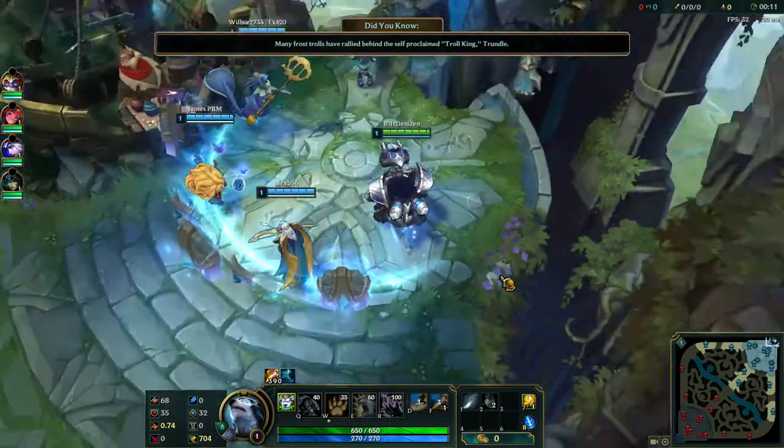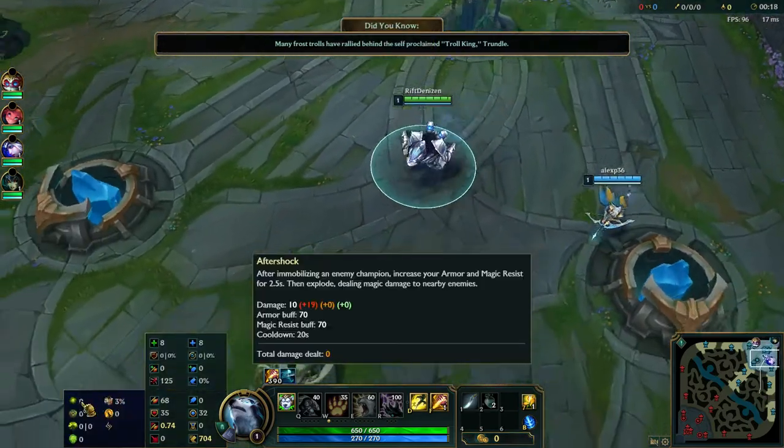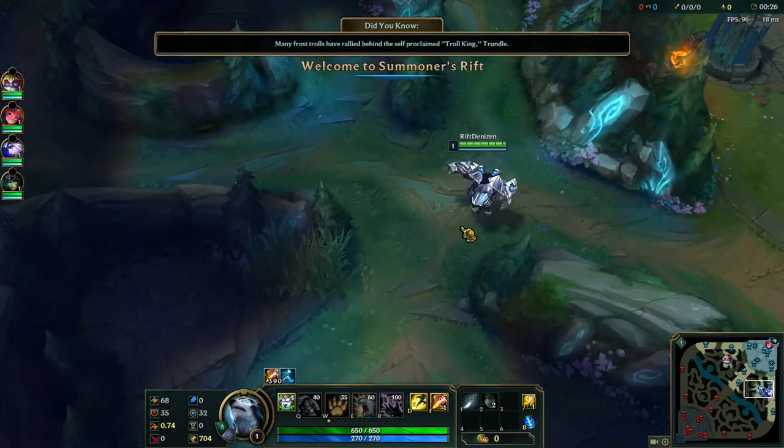So you can see Volibear has the whole Alphonse Elric thing going on here. But before we get into that, runes. We're running Aftershock, Bone Plating, Conditioning, Unflinching, Alacrity, Coup de Grace. Coup de Grace is so you can execute people with your bite.